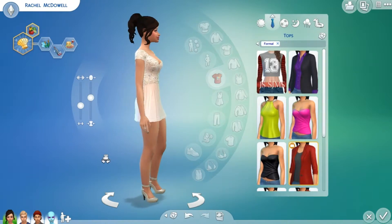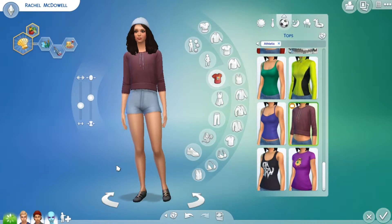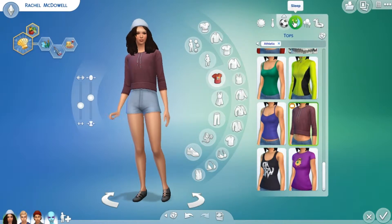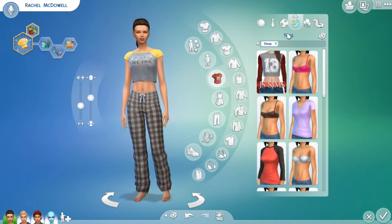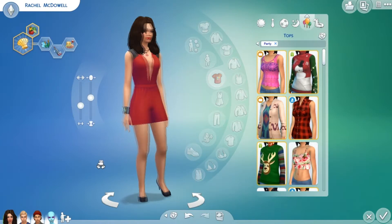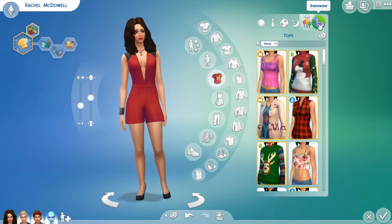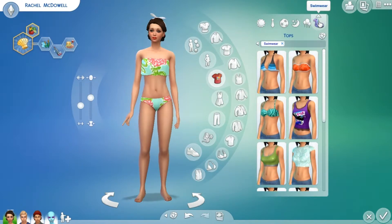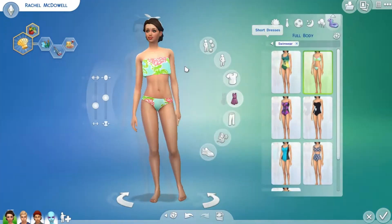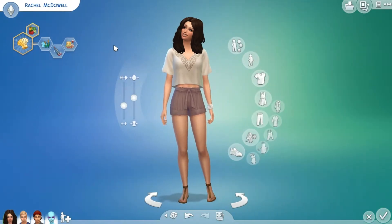This is her formal outfit - super cute, hair is custom content, so is the dress. Athletic wear - the beanie also came with Get to Work, super cute, as is the sweatshirt. This is her sleepwear. For party wear, this romper came with the Sims 4 Get to Work - also very cute, very deep v-neck. And this is her swimwear - oh look at this bow, it's so cute! Custom content - anyways, who doesn't love custom content.